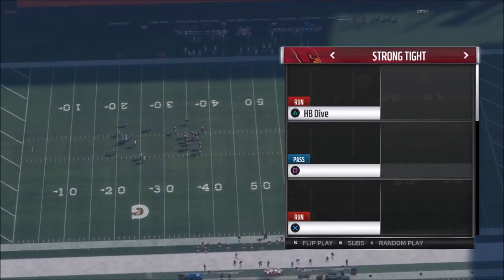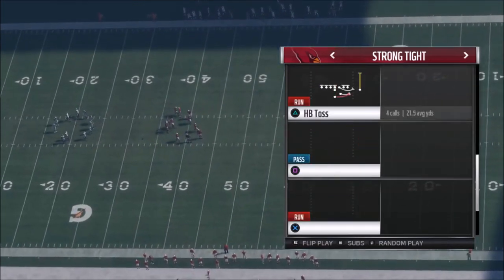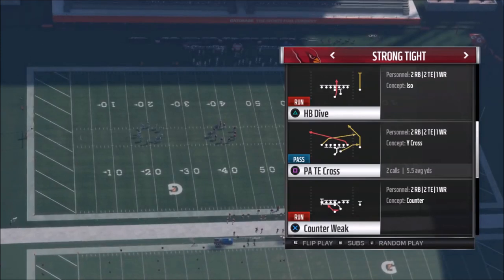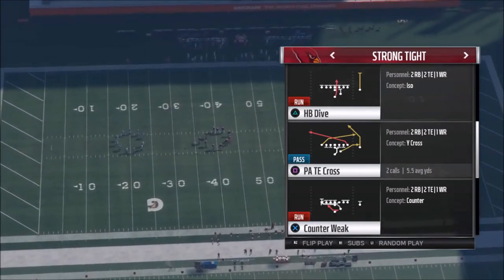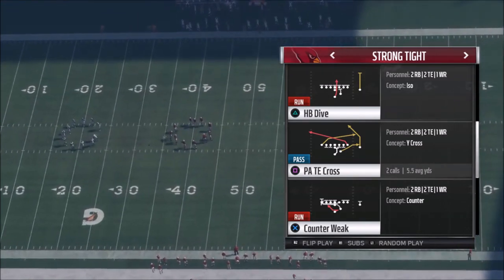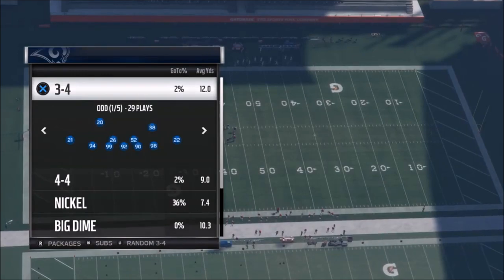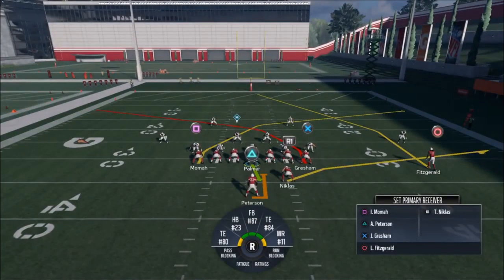My favorite play that survived the purge of all the great plays out of this formation is the PA tight end cross. This play in particular has a lot of different ways to run it, a couple of different adjustments you can make. So I'll go over that next. Let's pick that and go 3-4 on defense. This play is not too bad just like this.